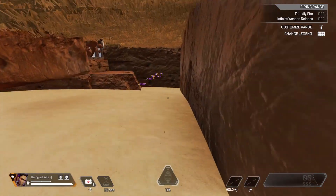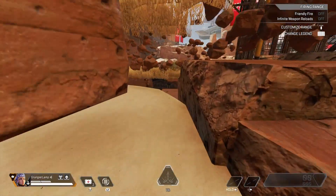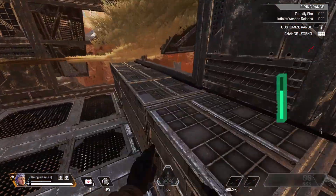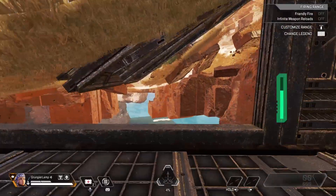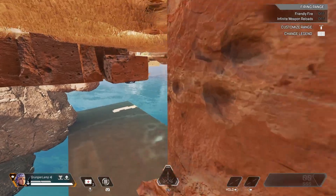When you first get under here, you'll kind of be in this claustrophobic small little area, but then you can just crouch walk out and change to a legend like Valk or Pathfinder. From here, all you'll need to do is take the path that I take and you will be home free and out of this weird, very claustrophobic area.